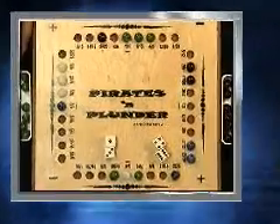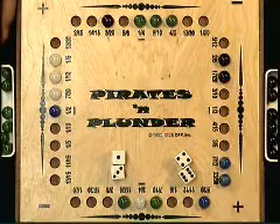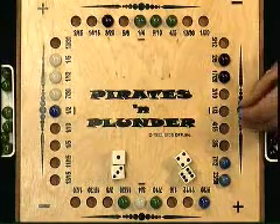After using the fraction ladder to get the common denominator of six, the player subtracts two-sixths from four-sixths to equal two-sixths, which is reduced to one-third. He places a marble on one-third, which is a treasure chest.